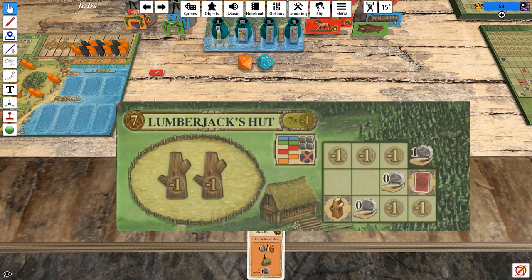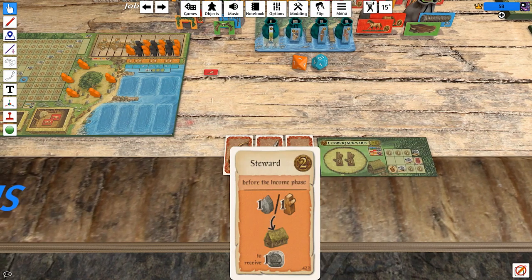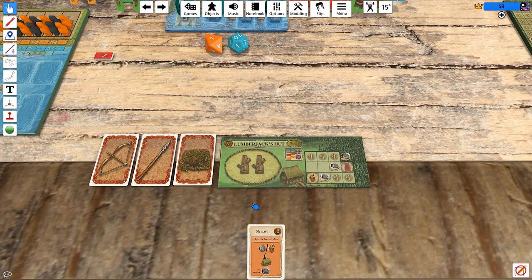On the other side, we have the lumberjack's hut, and I think we're going to be playing with that instead because it combines really well with our starting occupation. At the beginning of the income phase, we get a triggered effect: if we place a wood or a stone into a shed at that moment, we receive a coin. The lumberjack's hut is a shed that has room for wood and also has a wood bonus space, so it feels like we're going to get a pretty good positive feedback loop going.